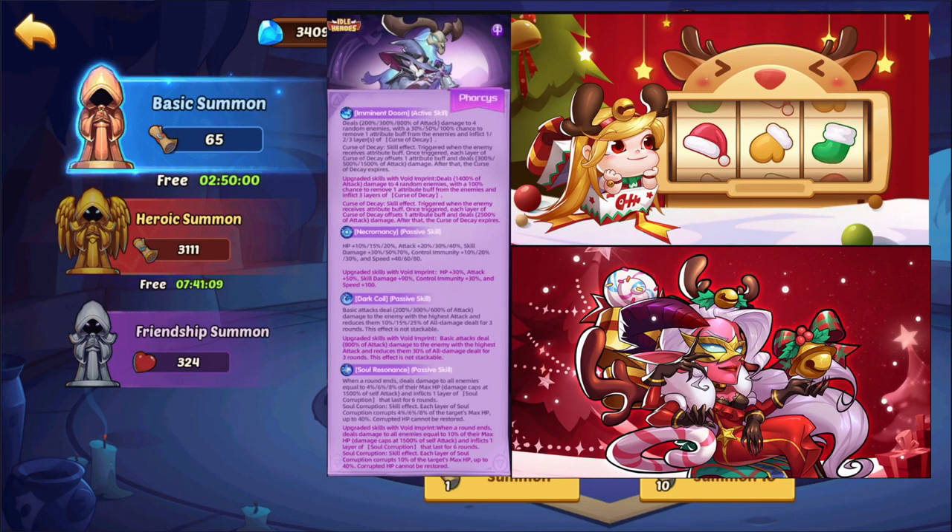Welcome to my channel. I am GDP and today we're going to talk a little bit about the Christmas event, and particularly about the new hero 4C's. We're gonna be talking about his uses in the game, particularly endgame meta.